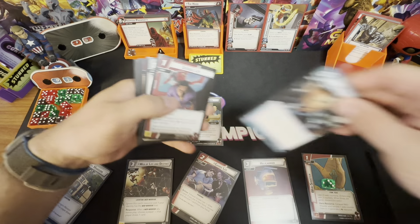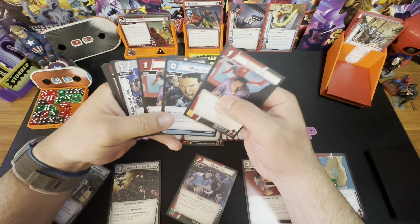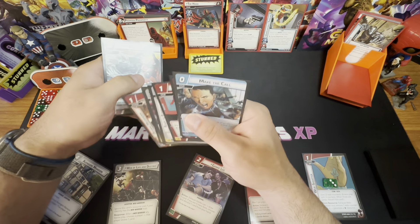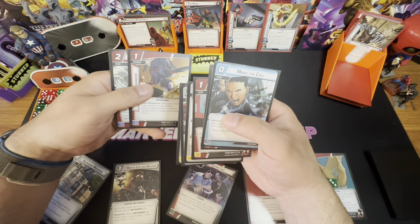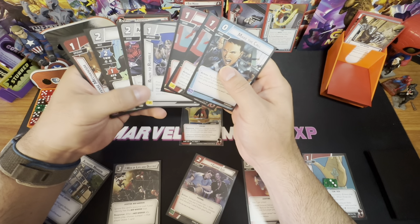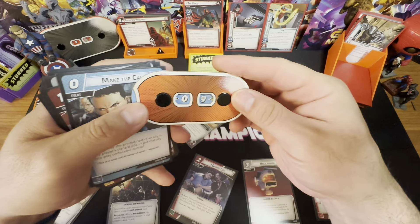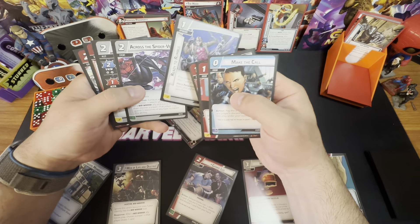Drawing two cards — two Double Lives, that's interesting. We need to take this slowly. I must hold on to a Web Shot to keep the Hood stunned so that attachment doesn't trigger. I need Spider Camouflage available so when I flip back to hero form, he's confused. I think we're going to flip to Alter Ego, heal for four — bringing us back to nine — and then play Ready to Rumble and Helicarrier to bring Pete back into play.